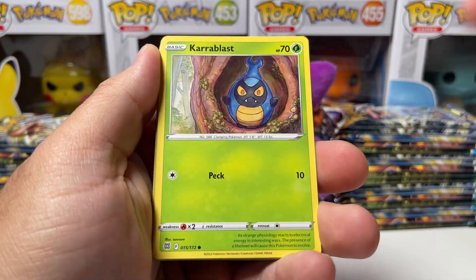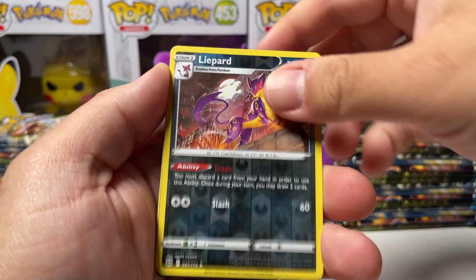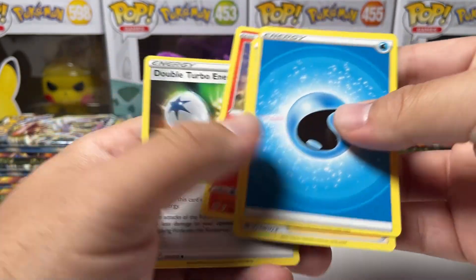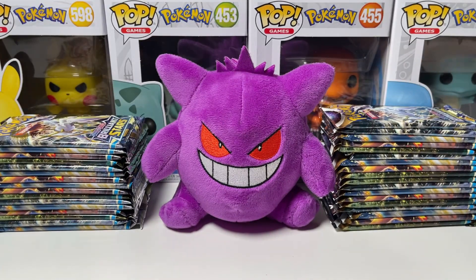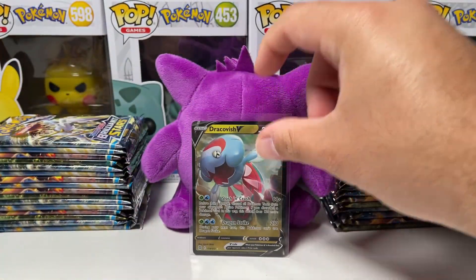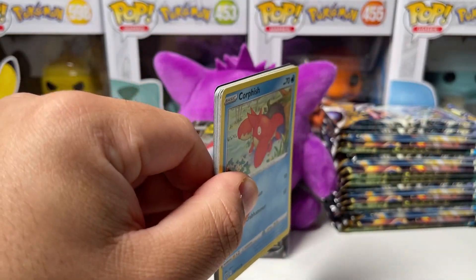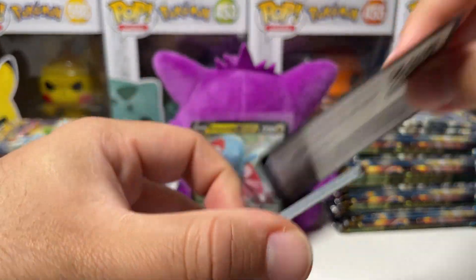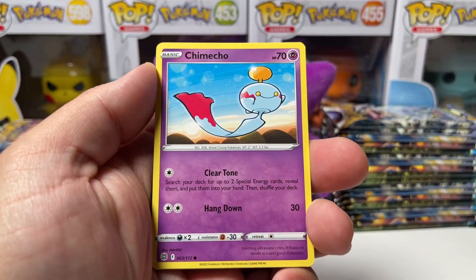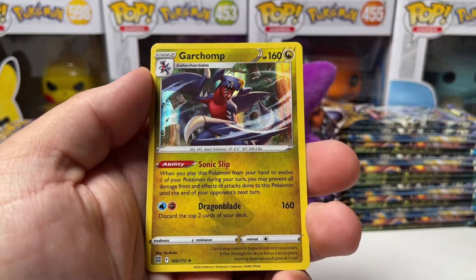There is a code card. We have Cherubi, Sawk, Corphish, Reverse Lightcard, and Dracovish V. That's brand new — I've never pulled that before, so we'll take it. That's new to the collection. That's the good thing about Brilliant Stars — you never know what to expect when you open up these boxes. Next pack in — there's a V card, so that's a good sign. And Hollow Garchomp! If you played Legends Arceus and you did not have Garchomp on your team, then you're doing it wrong.